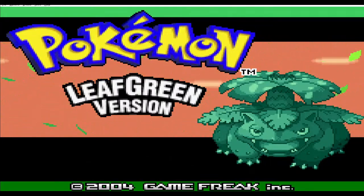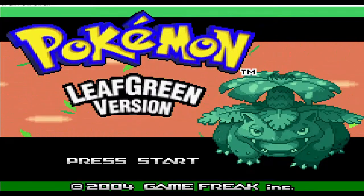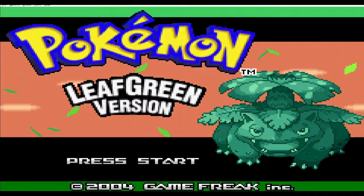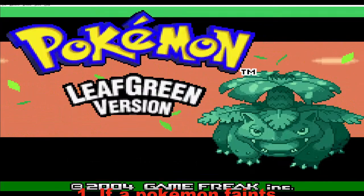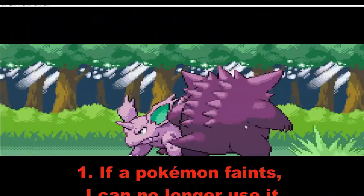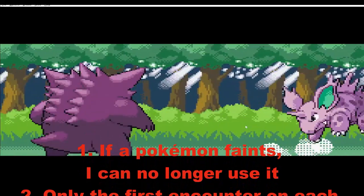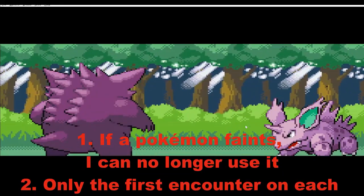Let's go over the rules I gave myself. It's a soft Nuzlocke for the first try, so don't expect too much. Rule 1 is standard: if a Pokemon faints it's dead and can no longer be used. It either has to be released, but I chose to keep them all separate in a box on the PC.